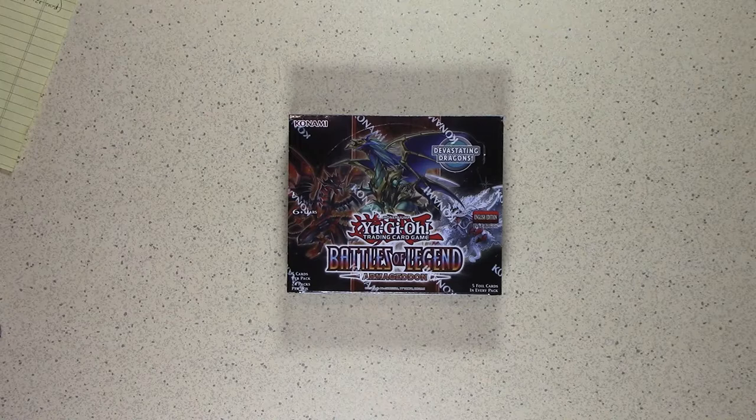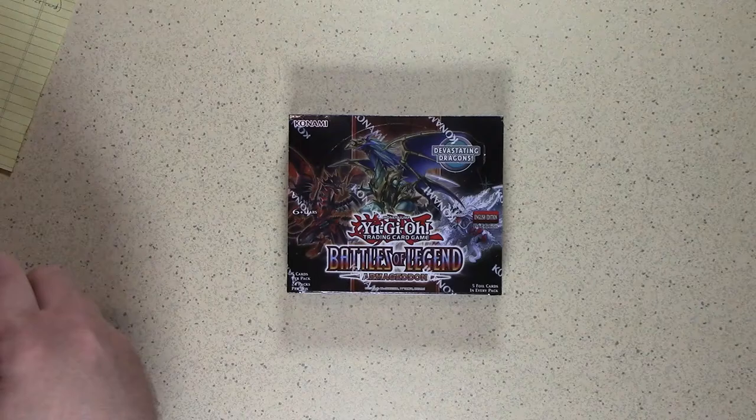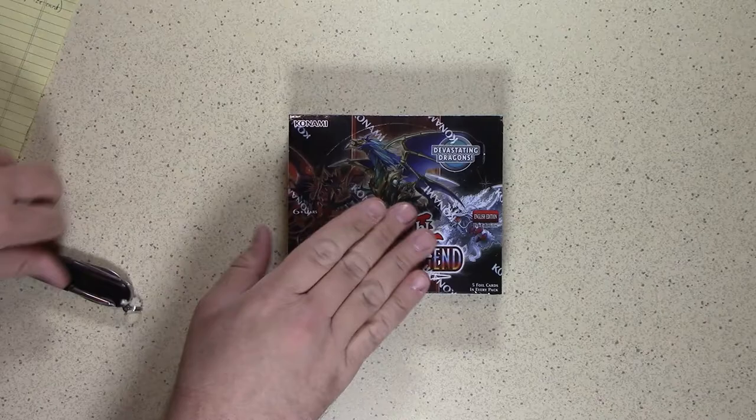Hey everybody, this is Carlton Toyliz and today we're going to be opening up a box of the brand new Yu-Gi-Oh set, Battles of Legend Armageddon. Now there are a couple of really good reprints in here. Chaos Emperor Dragon of Armageddon, which was previously a prize card, is something we're specifically looking for.